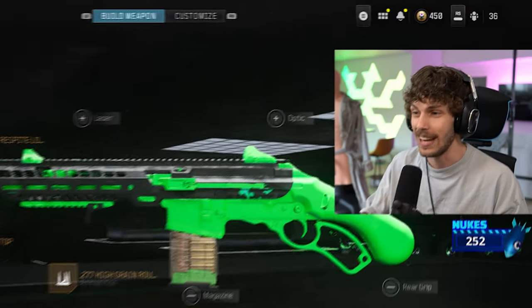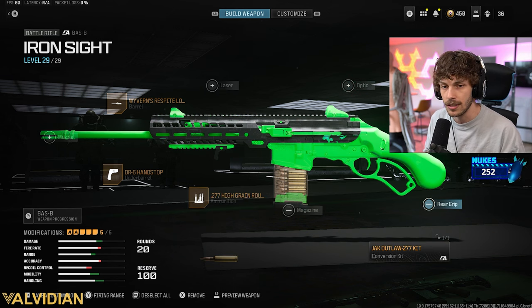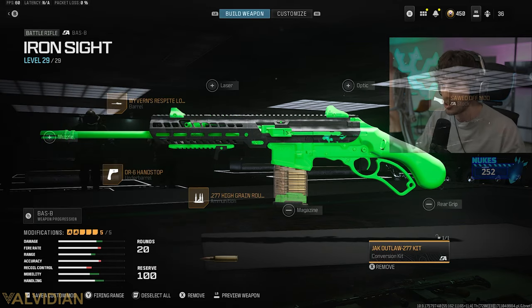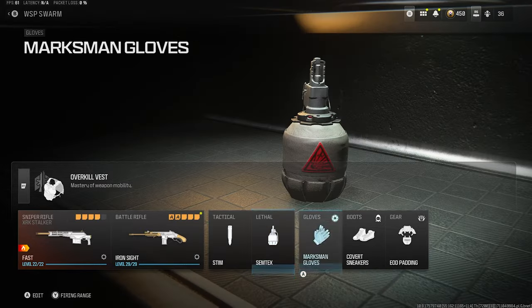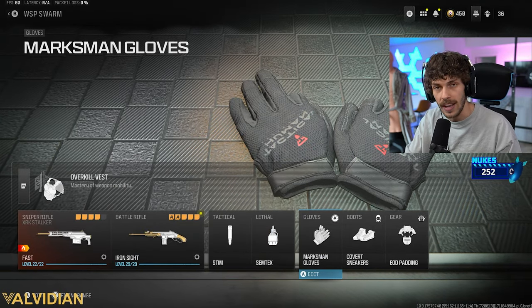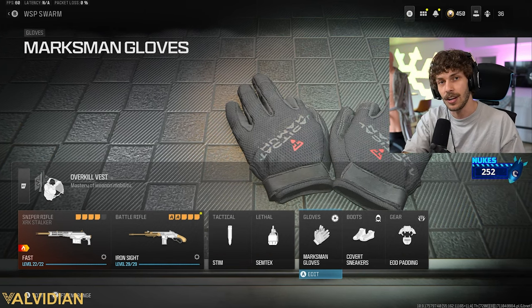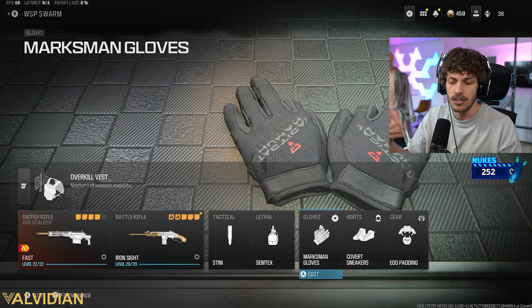The Bass B setup includes the Wolverine Respirator, DR6 Hand Stop, High Grain Rounds, Slotted Mod, and Jack Outlaw Conversion Kit — you just need to complete a weekly challenge to unlock it. Screenshot that if you want it. For gloves, run marksman gloves so your sights don't sway. They also reduce flinch when the enemy hits you. Silver Sneakers boots let you move around quicker so you don't have to worry about nades.